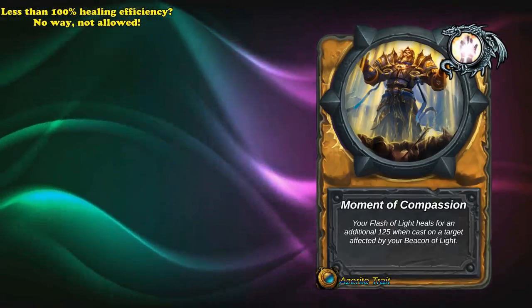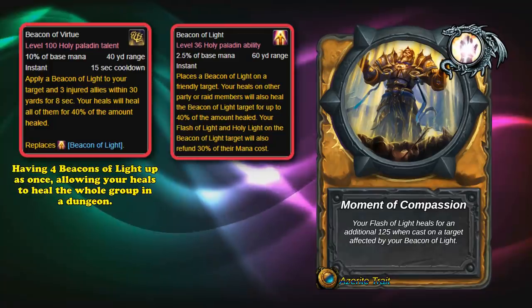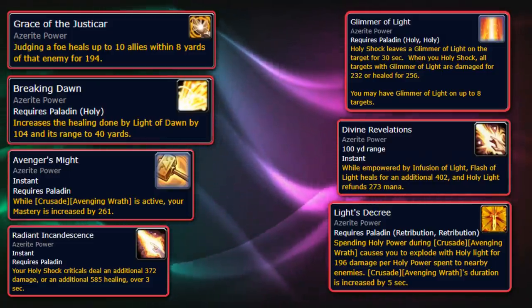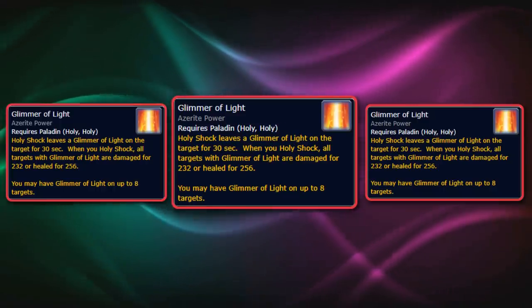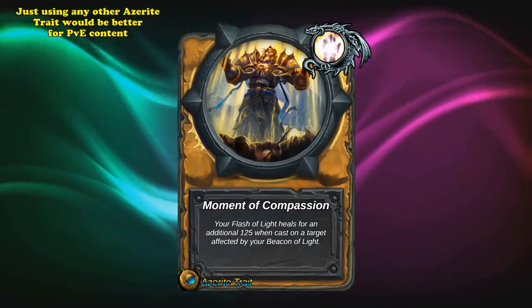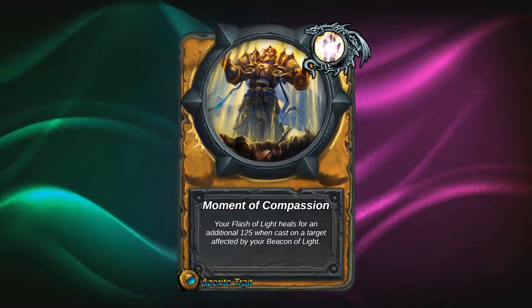There are situations where it is somewhat useful — Paladins have a talent called Beacon of Virtue, which on a 15-second cooldown places a Beacon of Light on one target and three others within 30 yards for 8 seconds. With four Beacon of Light targets out in a Mythic Plus dungeon, this trait would be active on half the party. Even then, pretty much every other trait is better. Holy Paladins had, arguably, one of the best Azerite traits ever in Glimmer of Light, which was so good that guides told you to get three of them as soon as possible. With only six major trait slots and half taken by Glimmer of Light, you definitely wouldn't want to waste one on Moment of Compassion.